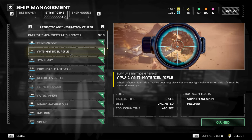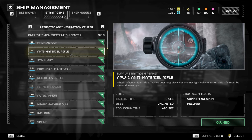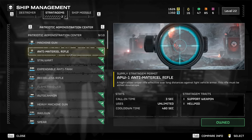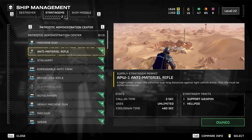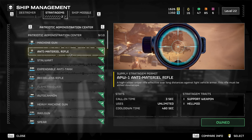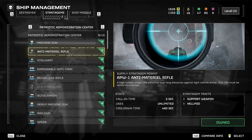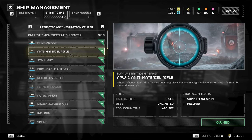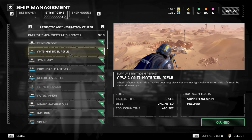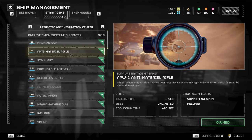A nerf that might be felt against hulks and other heavily armored targets: the Anti-Material Rifle is getting a 30% damage decrease. They didn't touch crits. Of all the weapons, the Anti-Material Rifle only really seemed useful against smaller targets and hull crit points anyway, and with the Quasar available, those use cases are not so worrisome anymore.